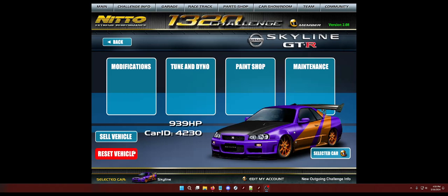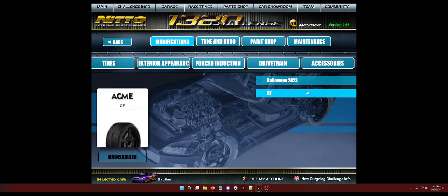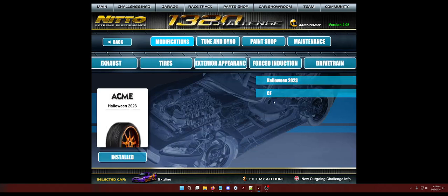So if you want to run times like I do in the GTR, I'm going to show you how. You don't need the Halloween wheels. Halloween wheels are the same weight as the other head-to-head wheels, so you don't really need to worry about using them. You can use any of the lightweight wheels. The carbon fibers are another good replacement for the Halloween wheels. I just personally really like these wheels.